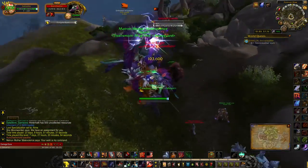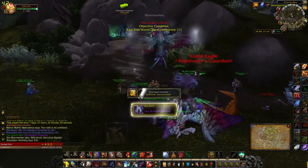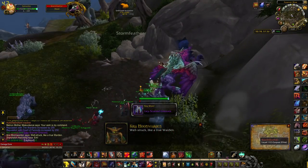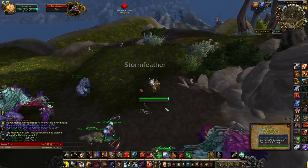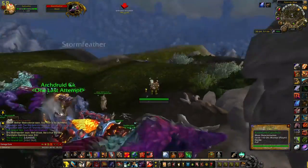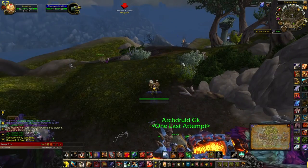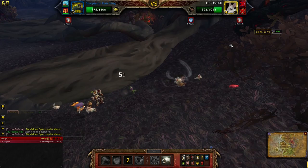Number six, you have to do a rare elite world quest with the pet in any zone. It's like the little gold portrait around the blue exclamation point — that's a rare elite world quest. You do have to have the dragon around it.